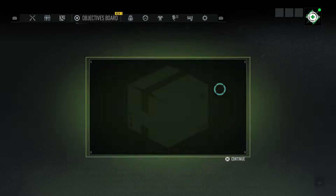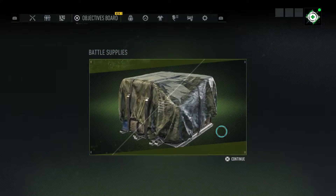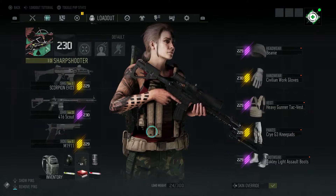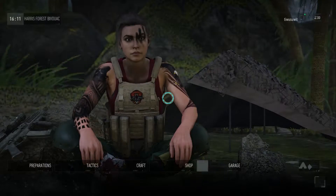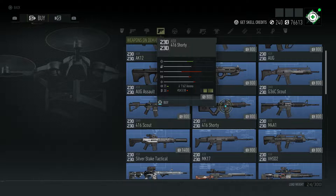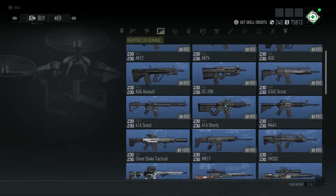Let's go, here we go - look at that, isn't that beautiful! The second unlock is a camo paint, we don't really care about that. Let me check this out - I gotta buy it first. I'm in the bivouac so I can easily buy it. Here's the 416 Shorty - I get it in the blue variation.